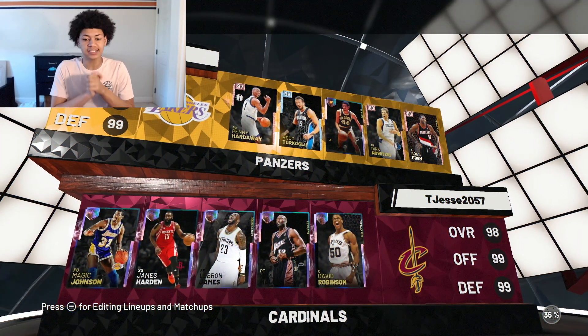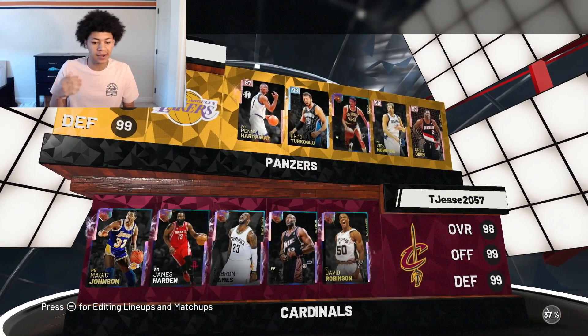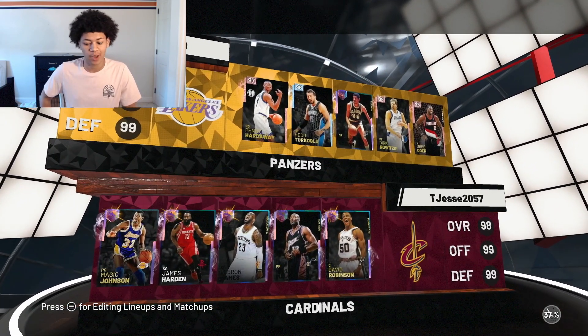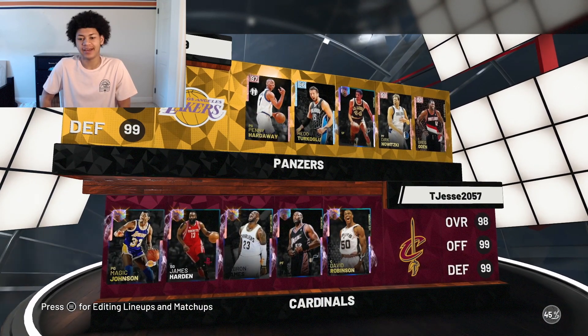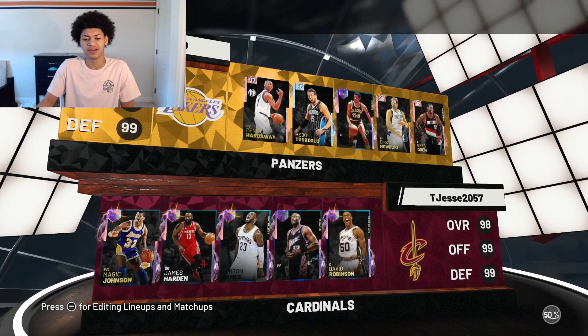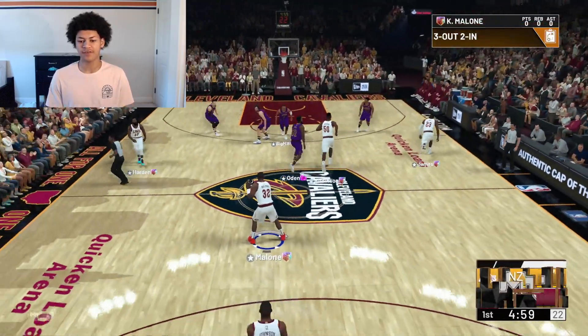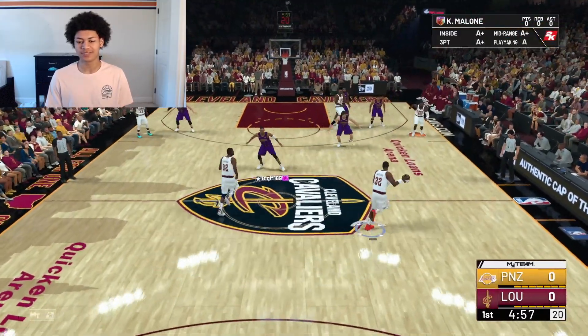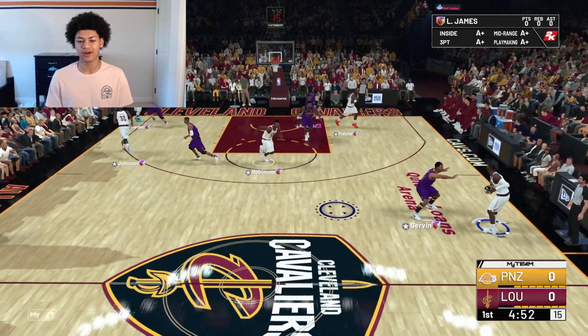My opponent's team has Galaxy Opal George Gervin, which means he's a pretty good opponent. But we've got the 99 everything LeBron. That Gervin is good — he's probably a good player — but this LeBron is just going to go crazy. You know the vibe: just give it to LeBron, just move out the way. Pretty much just move out the way and let this man go to work.